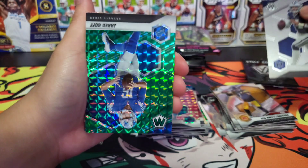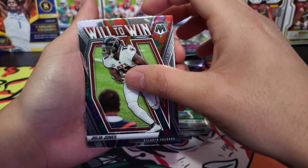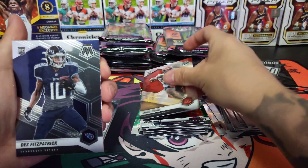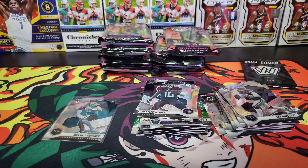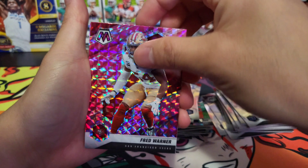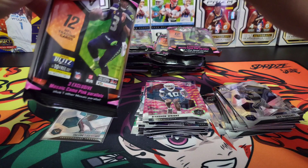We got Dak Prescott, behind him Jared Goff in the green Mosaic. We got Will to Win Julio Jones, Steve Young Hall of Fame, Chris Evans, and Des Fitzpatrick — actually we got one more, Kid Reporter, nice. Bonus pack: we've got Fred Warner, Marshawn Wright, and Zeke.